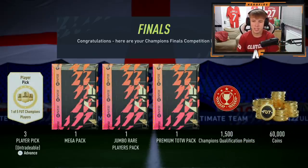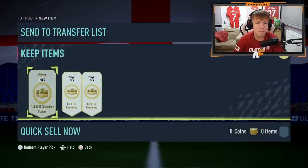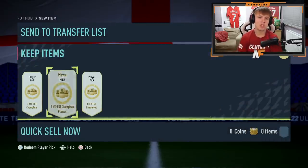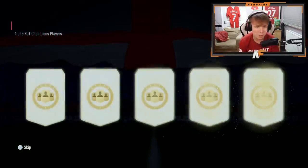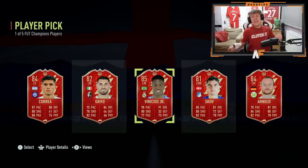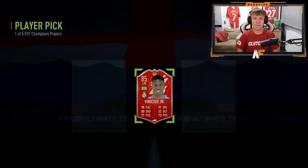The options are Maquinhos, Vinicius Jr, and Carrasco. Starting the first player pick from the right - first card up is De La Cruz, looking bad until we see at least an 84. Vinicius Jr, Maquinhos, or Carrasco please - Vinicius Jr yes! That's a W! I'm so happy with that, finally a good red. Vinicius Jr welcome to the club!